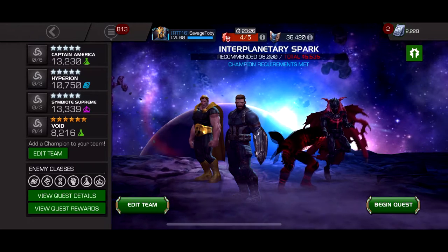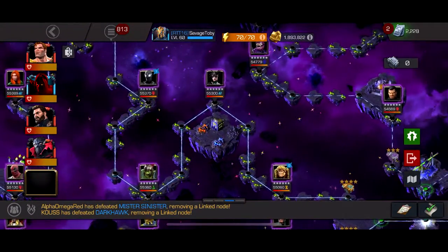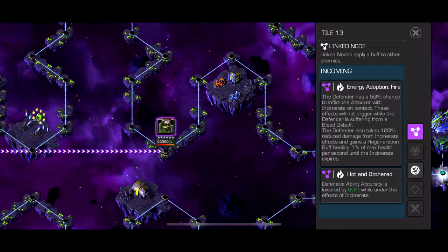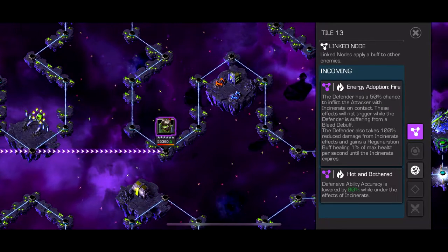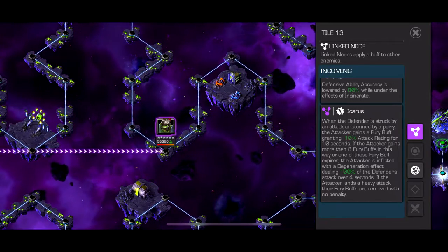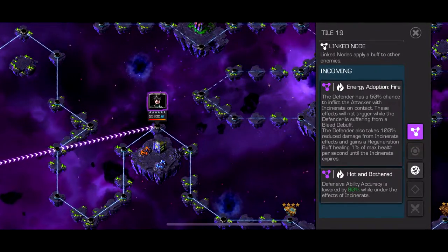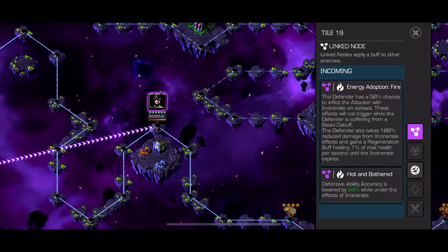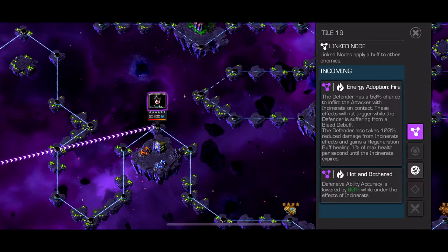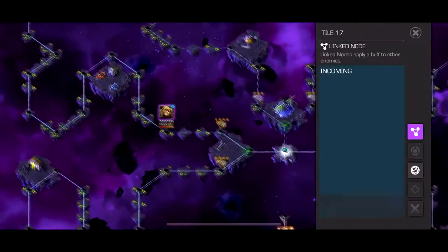Fourth is the Captain Marvel quest. The easiest path has Energy Adoption — roughly a 50% chance every other hit to get an incinerate on you (weak, but frequent) — and Icarus. Using Ghost is perfect here: she absorbs the incinerates and Icarus gives fury buffs. Hela went into her indestructible phase and I had extra seconds to stack incinerates and furies with Ghost. When the indestructible wore off, I swiped back and hit one medium crit for 300,000 damage — not even a special attack.